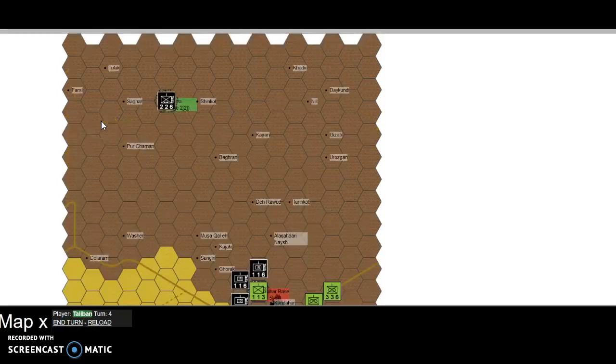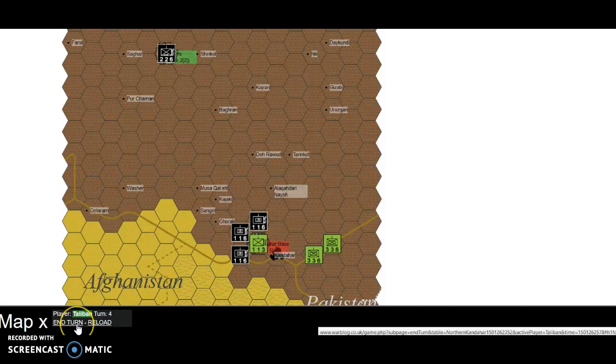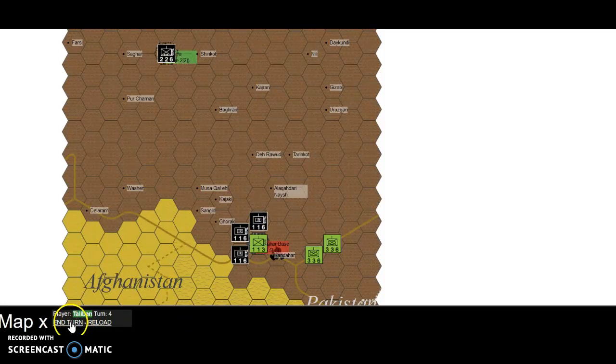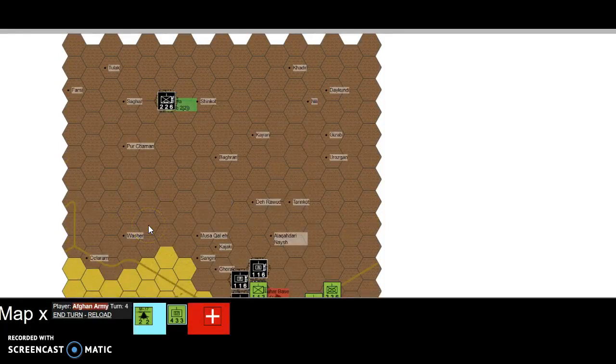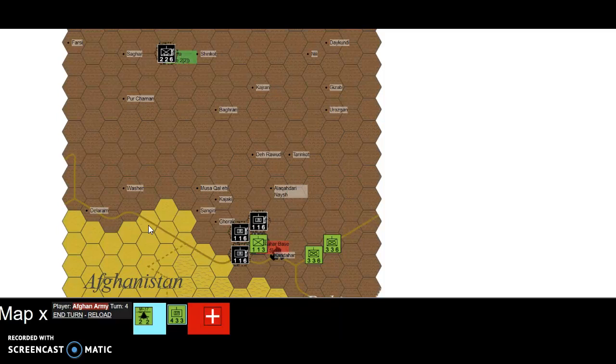Just so we've got some other units to play with. I'm just flicking through the turns. The airlift was successful on turn 2, so on turn 6 we should get our airlift capability back. But what we've got down here is some air insertion units. I'm going to insert these — this is special forces. Air insertion, as a point of note, works differently.